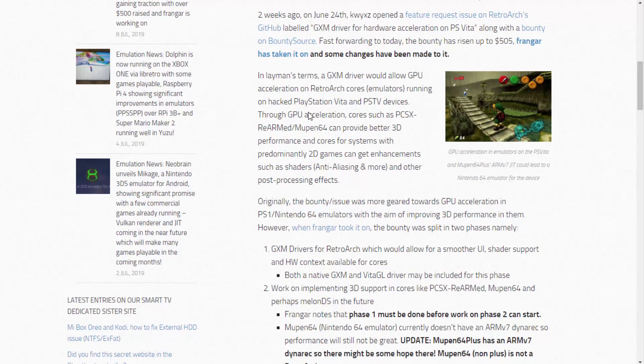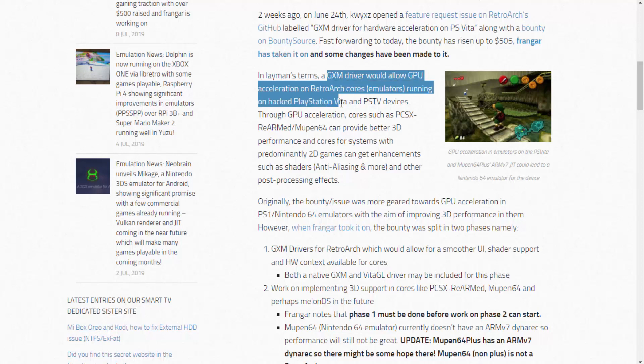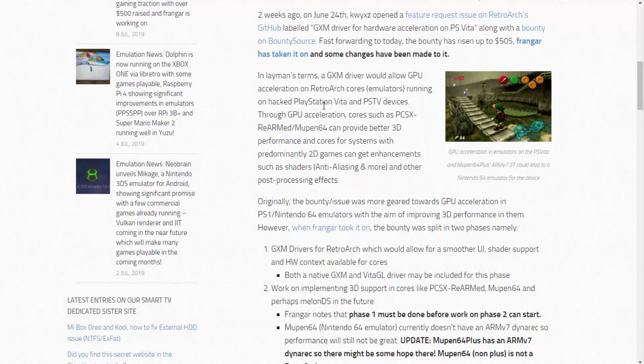The GXM driver would allow GPU acceleration on RetroArch cores running on hacked PlayStation Vita and PSTV devices. Through GPU acceleration, cores such as PCSX — a PlayStation emulator — and Mupen64, which is definitely an N64 emulator, can provide better 3D performance. Cores for systems with predominantly 2D games can also get enhancements such as shaders.